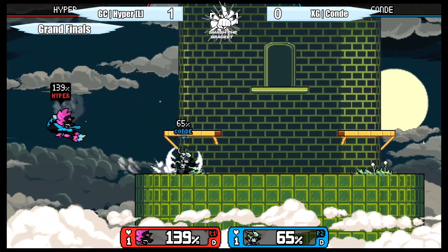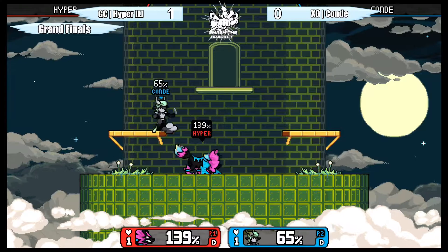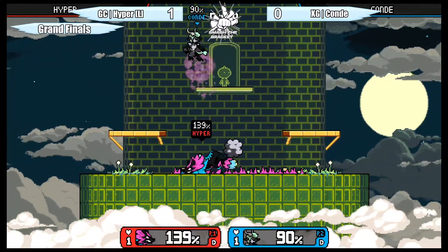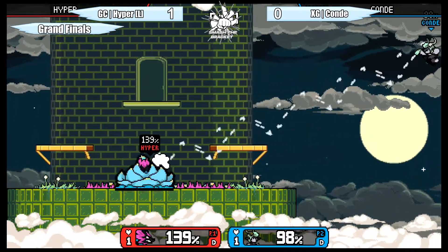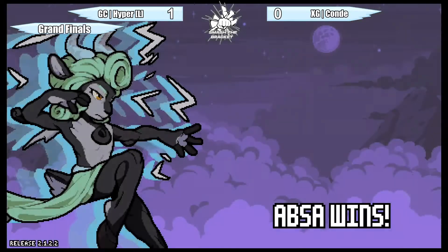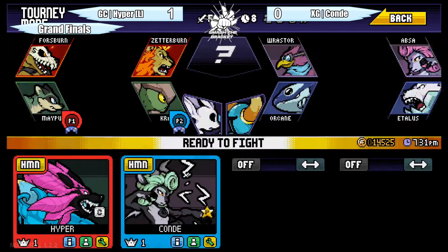Getting those empty hops in and fading out the jab to bait out the parry — then you can jab check them. This game is fast but also rewards patience. 98 percent — but misses it barely. They're trying to combo and that ties it up.